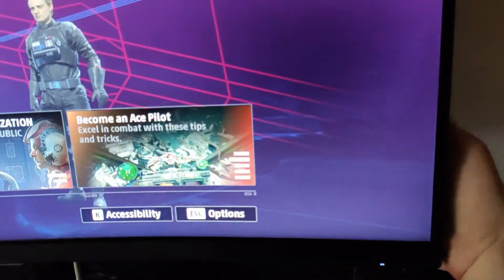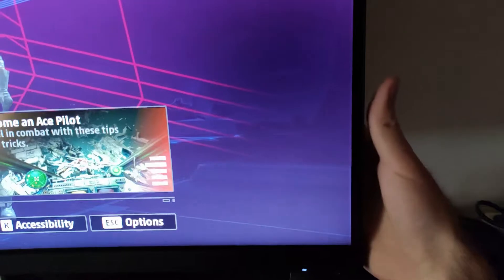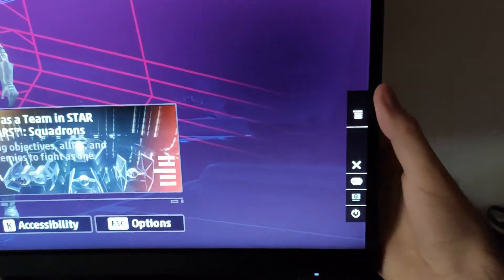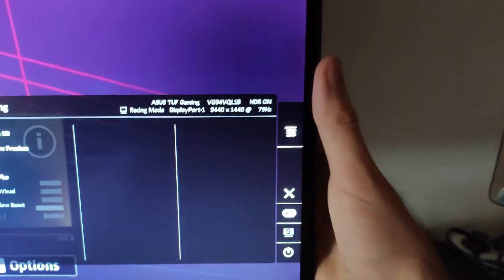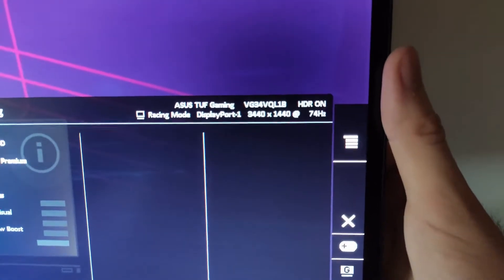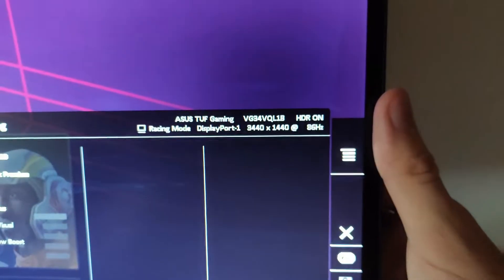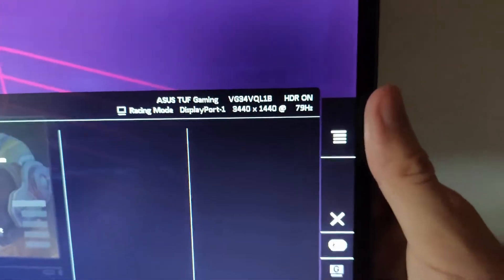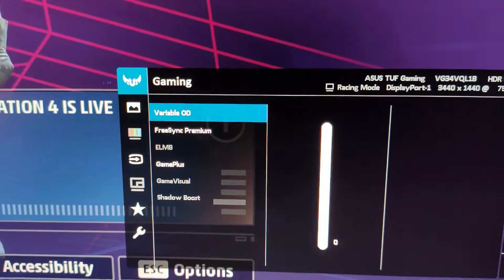I will show you the settings of the monitor. It has a little joystick at the back where you can control the settings, but it also has a software widget where you can change some of the settings. As you can see, right now it's running at variable refresh rate, set to 100 Hz, with HDR on and the variable overdrive set to zero.